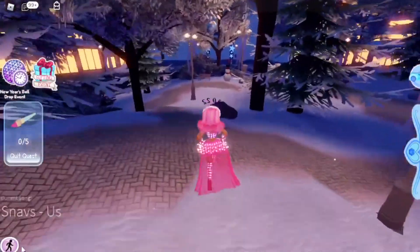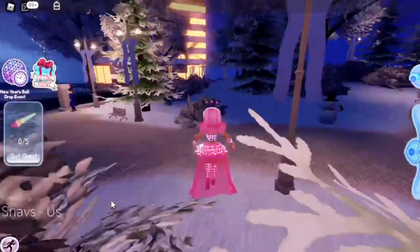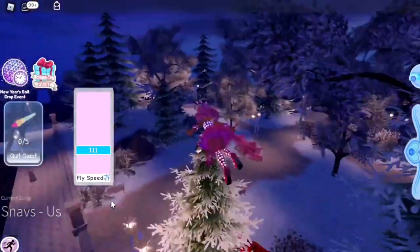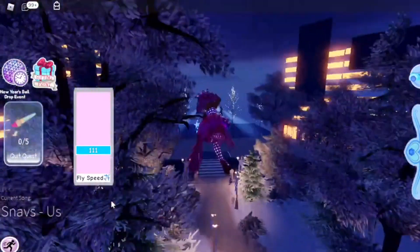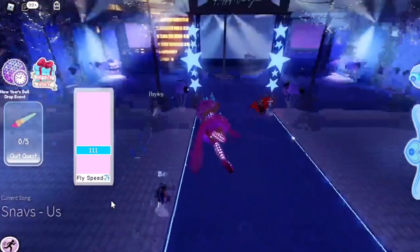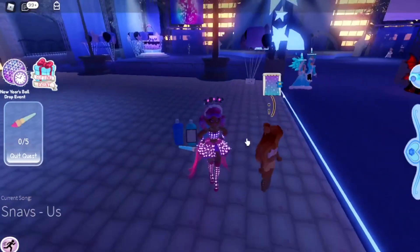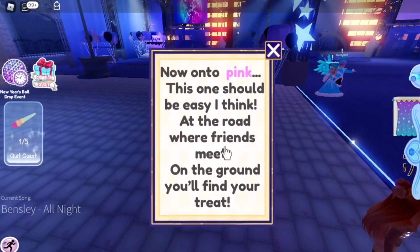If you did this event last year you may recognize this, because all the paintbrushes are in the same locations as last year. So if you go over here, these are the stars that were being referred to. The blue paintbrush is right over here by these blue paints. Just go up to it to collect and read the clue.